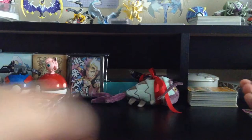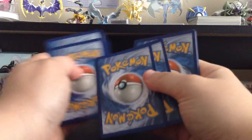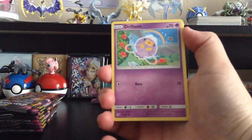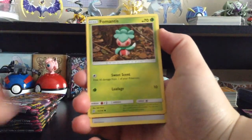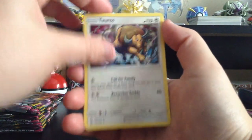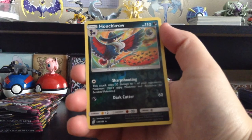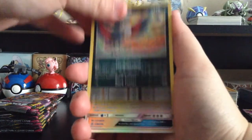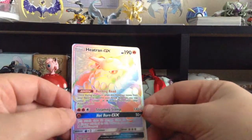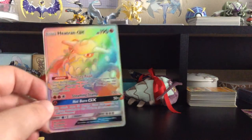White colored card — and there's a little damage on the card already. We have Drifloon, Dewpider, Cryogonal, Marini, Fomantis, Fairy-type Energy, Tauros, Tauros, Munchlax, Magneton, Reverse Holo Honchkrow — also a Reverse Holo Rare — and then... oh... oh... RAINBOW RARE Heatran GX! One of my least favorite legendaries, and I got the rainbow rare of it. Take the box back, take it back, there's no saving it now!